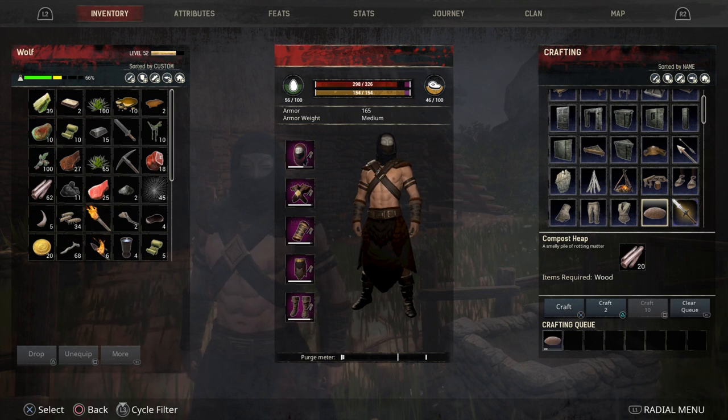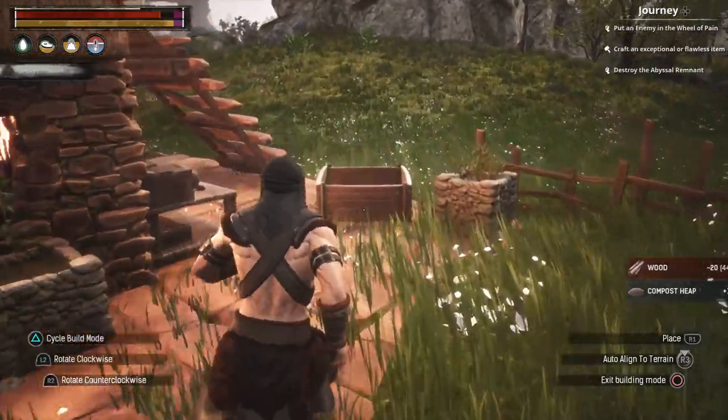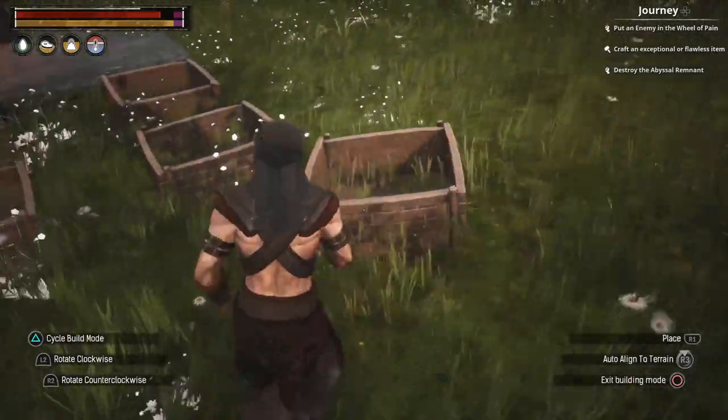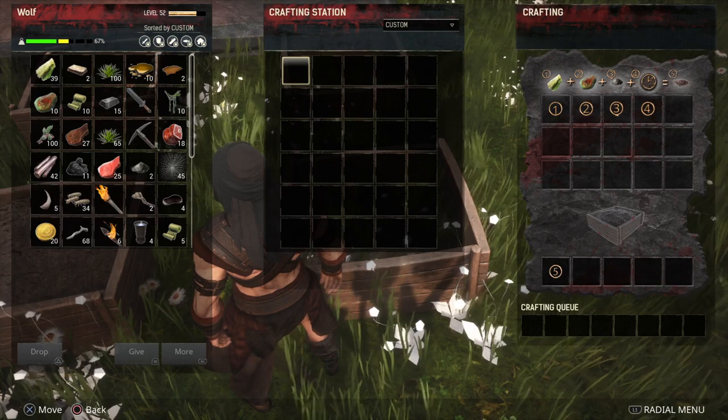This requires 20 pieces of wood to be able to craft. Once you've crafted that you can then use this to start creating your own compost. Once you activate it it'll give you one of these boxes, and once you've popped your box down and press square on it you're going to need to add a few items.